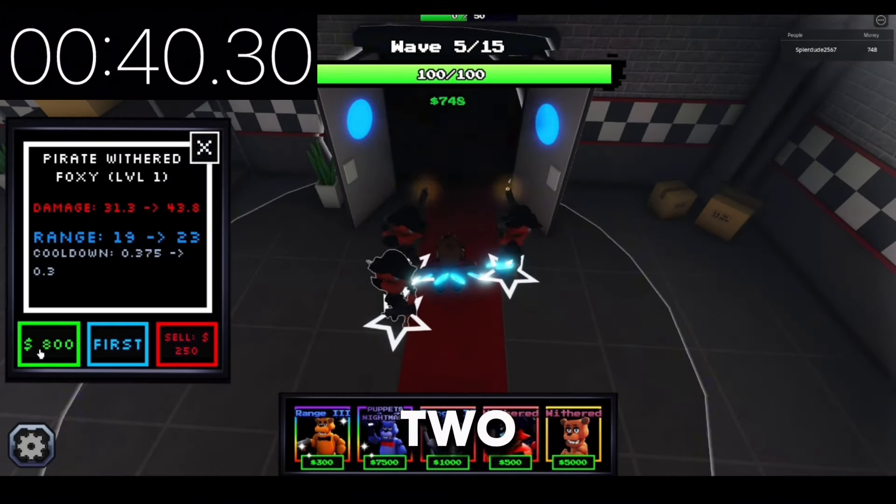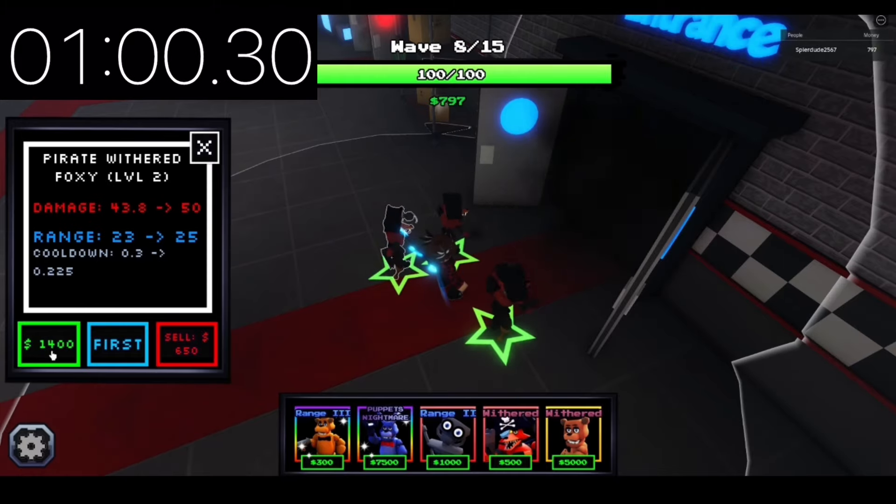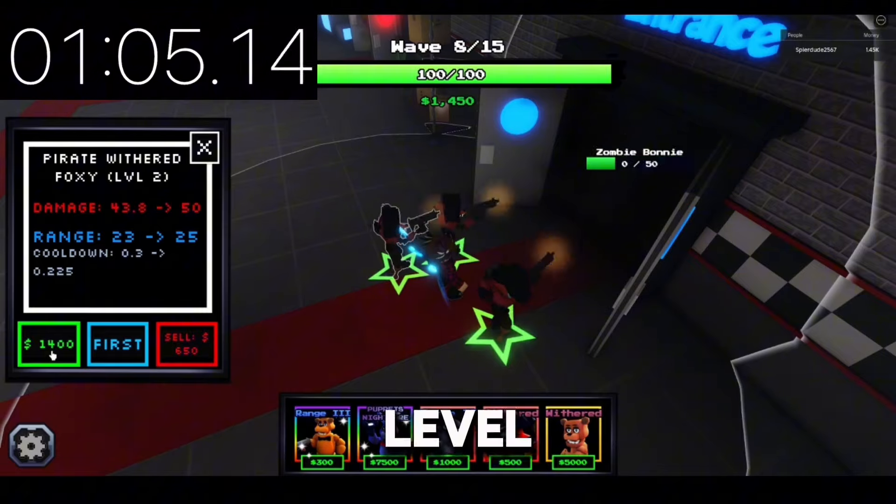Then upgrade them to level 2 one by one. After you are done, upgrade the Foxy on the end to level 3.